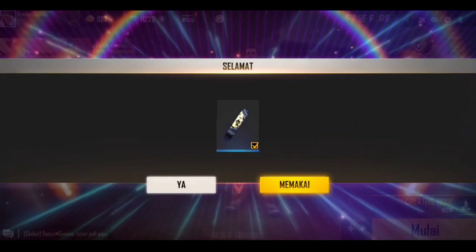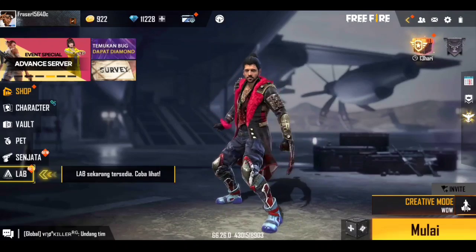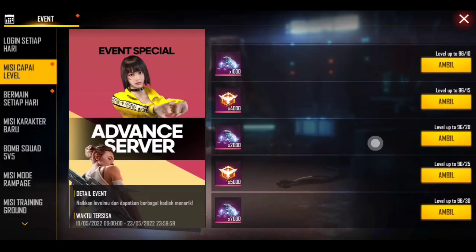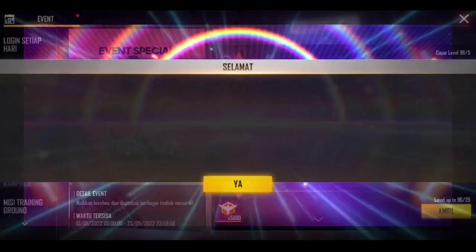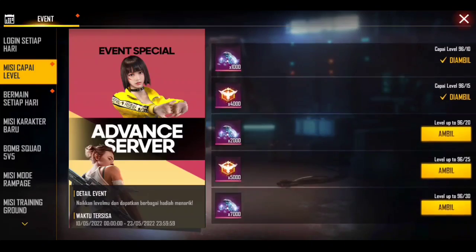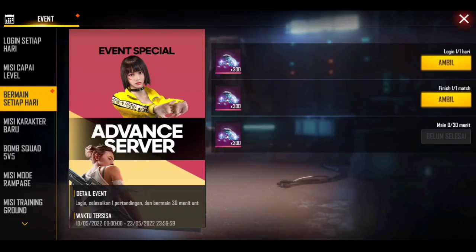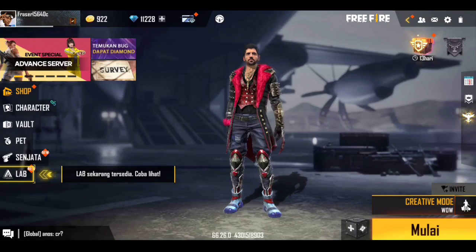Buat teman-teman yang belum punya akun Free Fire Advance Server, langsung download sekarang. Karena disini kalian bisa ngedapetin ribuan diamond secara gratis. Kita masuk ke event-nya — ada SP yang bisa di-claim, banyak diamond, ada pad baru juga untuk login 3 hari. Di misi capai level, capai level 25 kita dapet ribuan diamond. Karena level kita udah 100, langsung kita bisa claim semua diamond ini. Diamond gue langsung jadi 11.228 diamond!